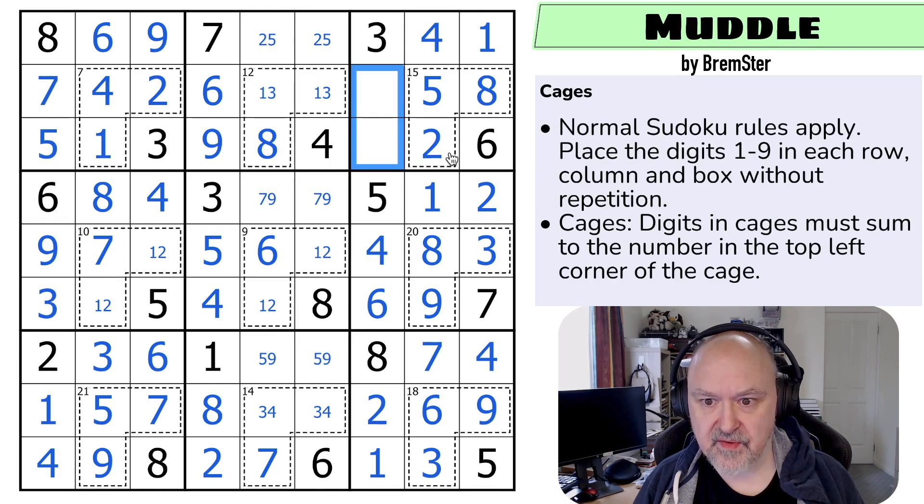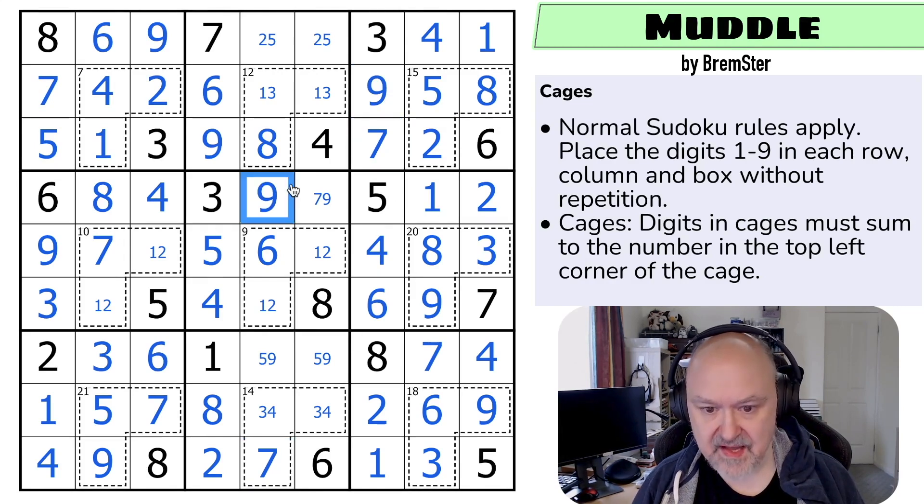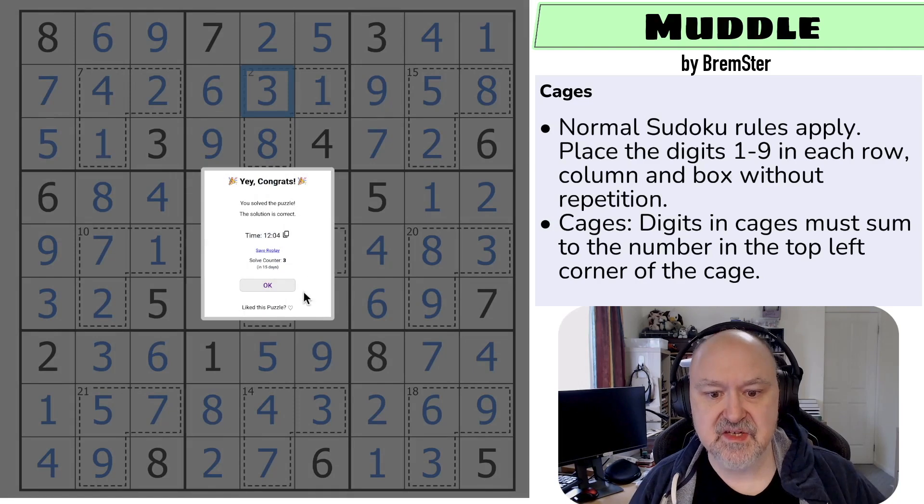These remaining digits are one, two, three, four, five, six, seven, and nine. Using that seven, that's the nine and that the seven. The seven looks up, making that the nine and that the seven. The nine looks down, making that the five and that the nine. The five looks up, making that the two and that the five. The two looks down, making that the one and that the two, which looks across making that the one and that the two. The four looks down, making that the three and that the four. The three looks up, making that the one and that the three — and that is the solution to Mud Muddle by Bremster.